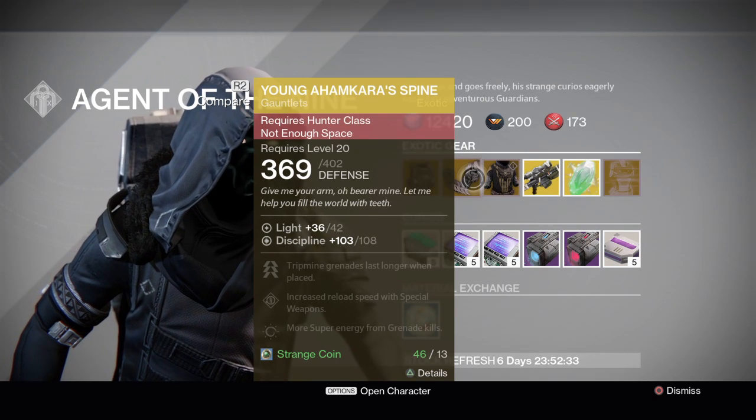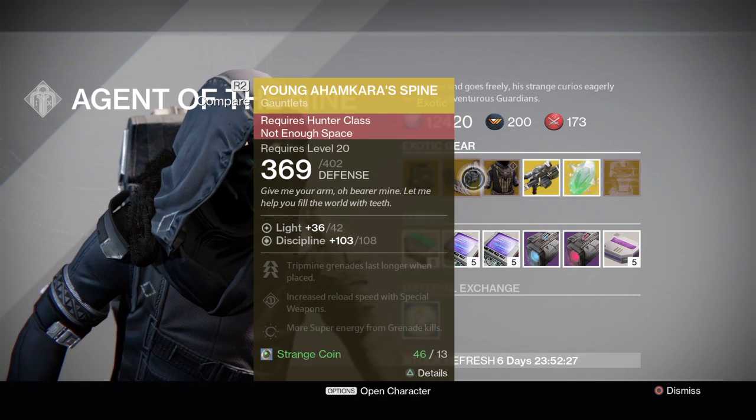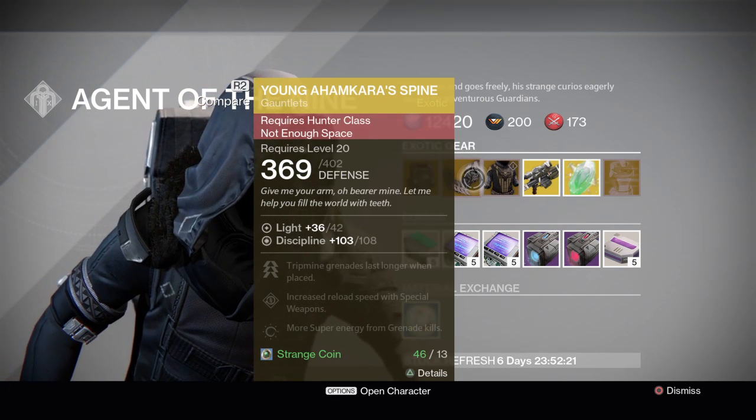The Young Ahamkara's Spine. This is an okay one. It makes your tripmine grenades last longer when placed. It's okay, it's not great, and the roll on it is not that great either. I would pass on that.